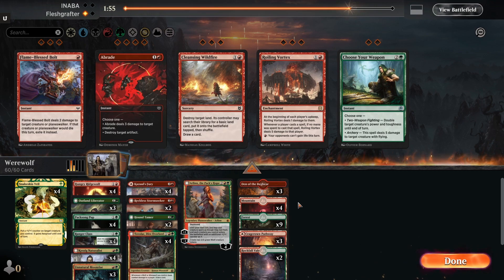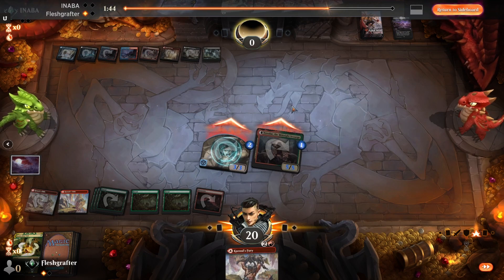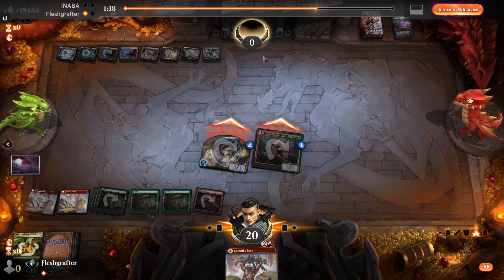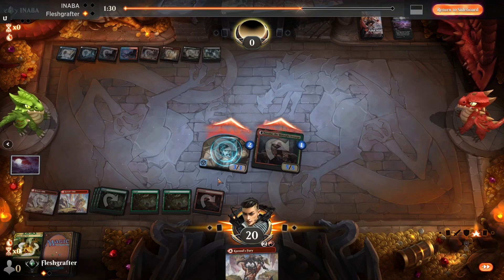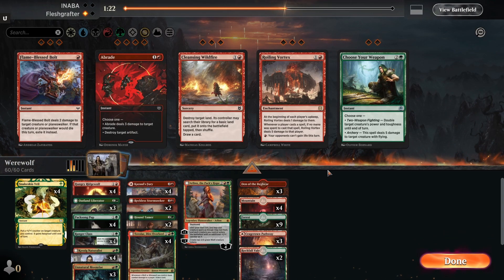To clarify the Snakeskin Veil decision: the goblin token was at two power and Tovolar was at five power. If the opponent interacted with Tovolar before damage, we could sacrifice it to Kazuul's Fury for five damage — that's why we put Snakeskin Veil on the token. If they messed with the token, Tovolar would hit and then we could still sacrifice it to Kazuul's Fury. We had multiple ways to get lethal through by sacrificing Tovolar after damage if they didn't have an answer.